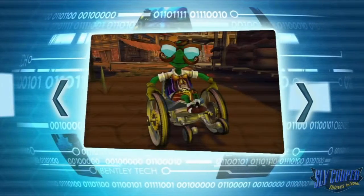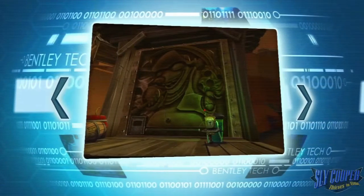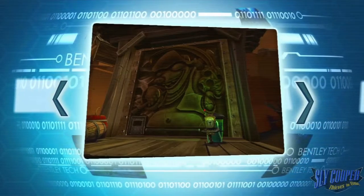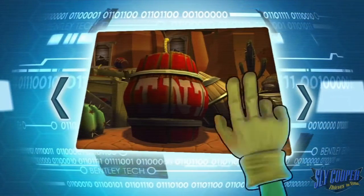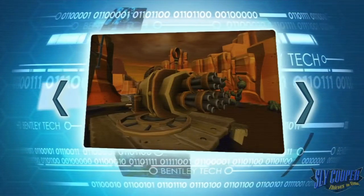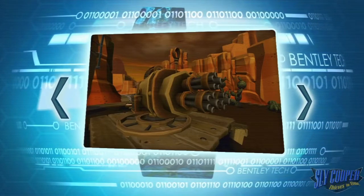We'll need to take measures with this job so as not to arouse suspicion. So employing a masterful disguise, I'll tail Toothpick to the mine's entrance and mark it with a homing beacon. Murray, you'll then use the beacon to find your way there. Toothpick's sure to have secured the entrance, so we'll need your formidable skills to get it open. Then, once we have access, Tennessee can get in and get his gun back. Let's get to work.